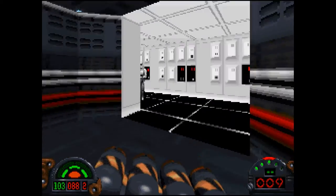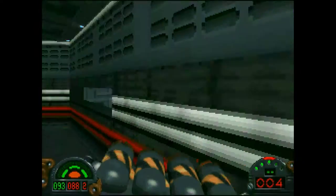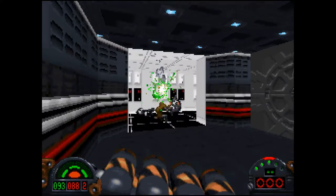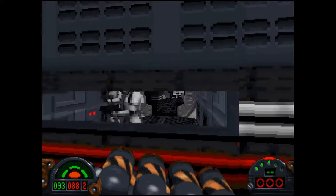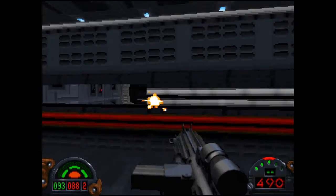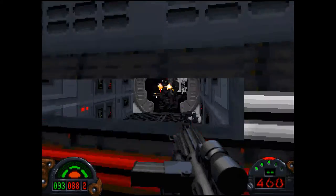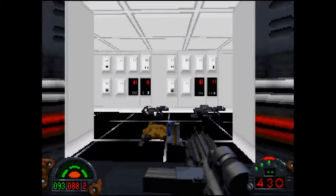I bet you never thought there was a door up here. Of course, there'd be a peephole in the one location I can run to. Peg him through the peephole. Oh, I'm out of ammo — great. These are blasters to take care of them. That worked.